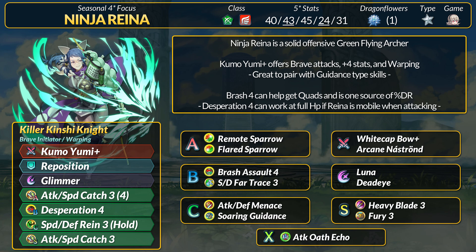For some other skills, Flared Sparrow for flame tiles can be fun, Menace or Oath 4, sea skills may bring more damage than Rain, and Oath in general is fine to keep — but Kumoyumi already has warping, so if you don't need it, you can run the Death Blow Echo attuned skill instead. For other weapons, White Cat Bow can grant more damage but brave hits are not guaranteed. Arcane Nestron or the Dark Bow are both good options as well. Overall, Ninja Reyna is pretty simple but a solid flying archer. She comes with a fine base kit, and brave weapons are one of the few inheritables that do compete with arcane weapons.